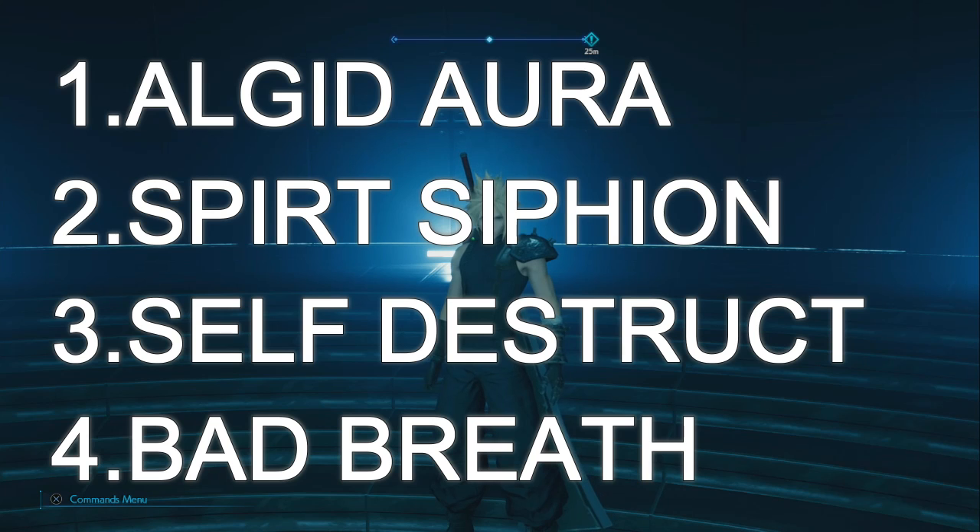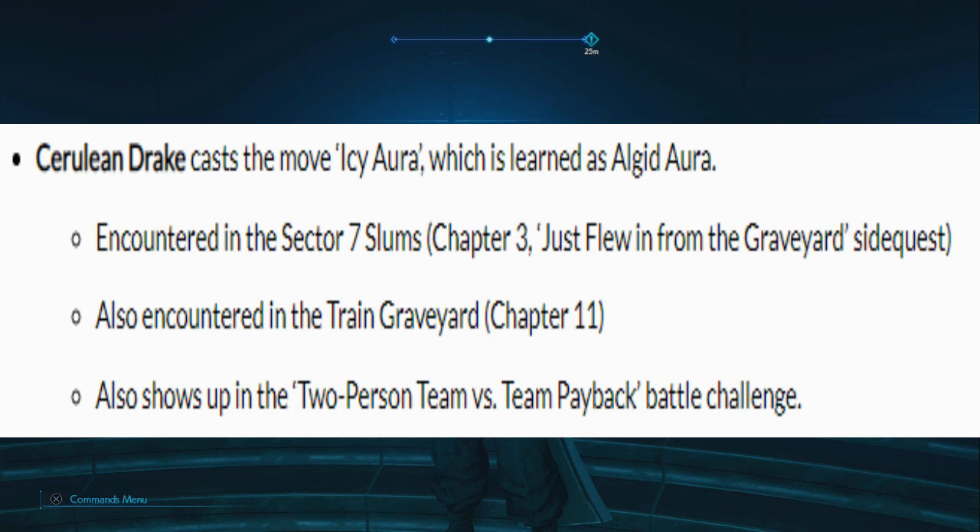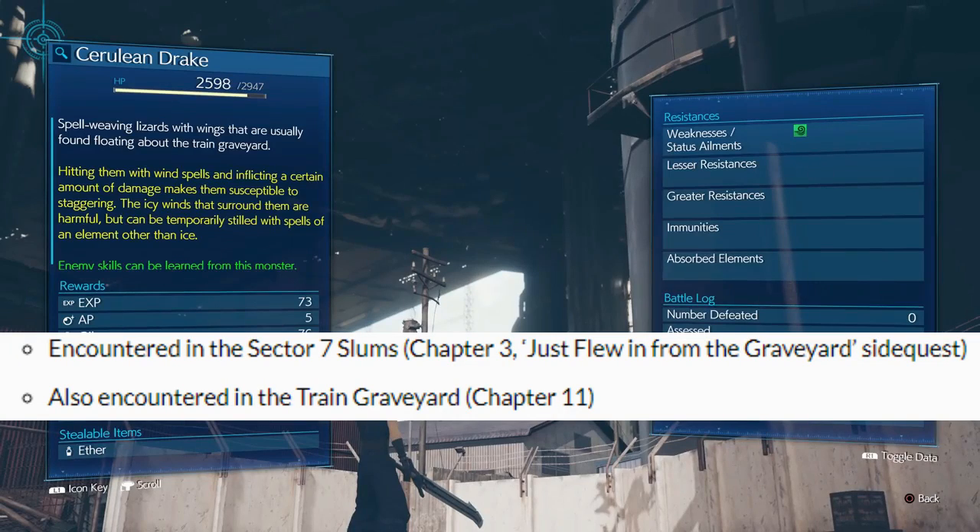The first enemy skill, and in my opinion the easiest to find, is Algred Aura. You can find it through 3 ways: one is going back to the Colosseum in Chapter 14 and doing the battle called Two Persons vs Team Payback, a 4-star battle, where you encounter the Cerulean Drake. The Cerulean Drake also appears in Chapter 3, Sector 7 Slum, in the Graveyard Side Quest — which in my opinion is the easiest way — and also in Chapter 11 in the Train Graveyard.